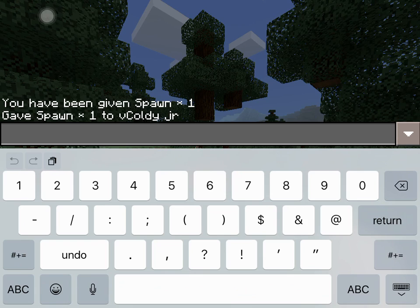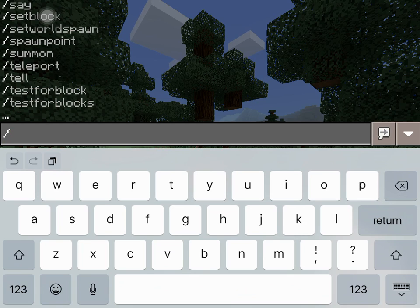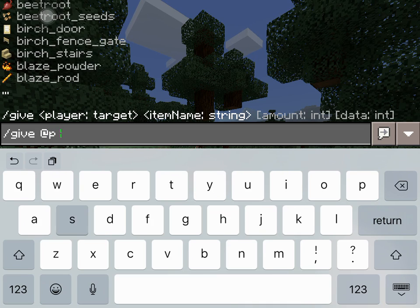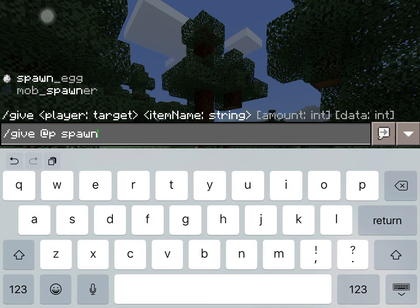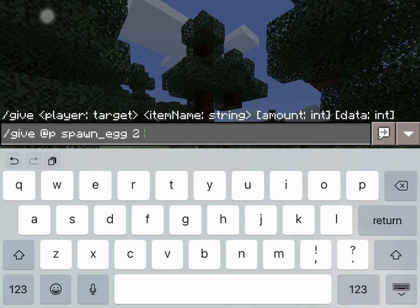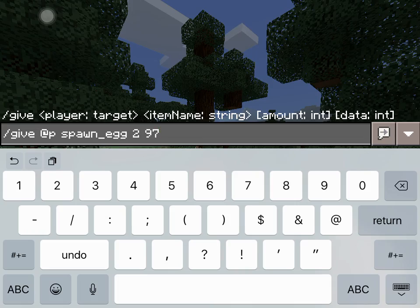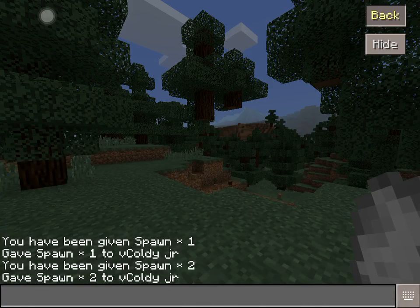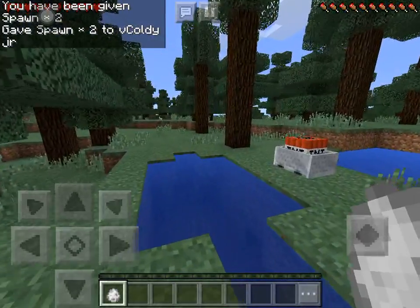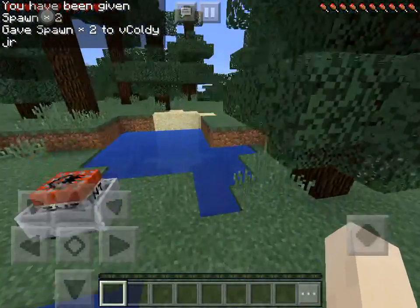The next one isn't really that cool but you do slash give, whoever you're giving it to, spawn underscore egg. I'm just going to give myself two of these and you write 97. You get it back and yeah, see it's going to do something with minecarts.